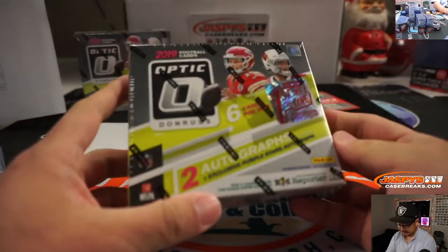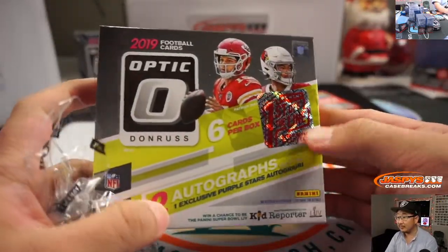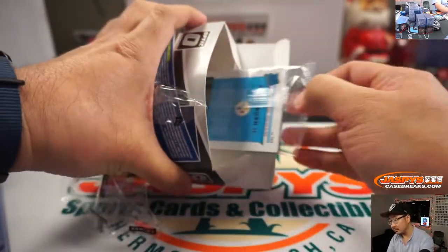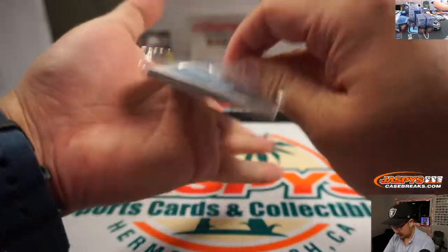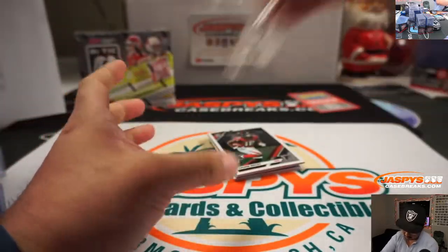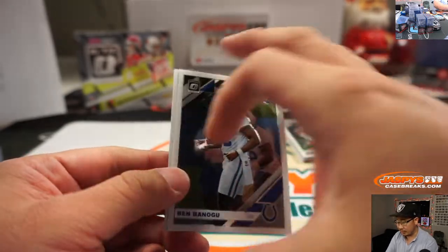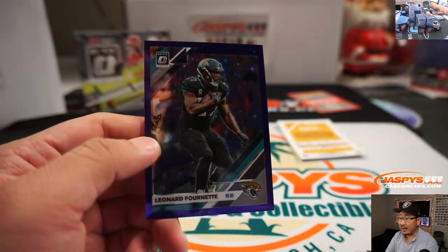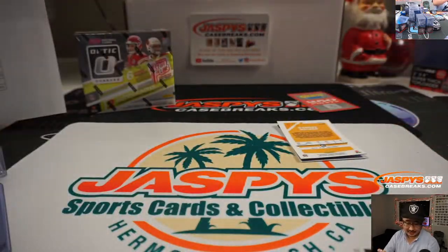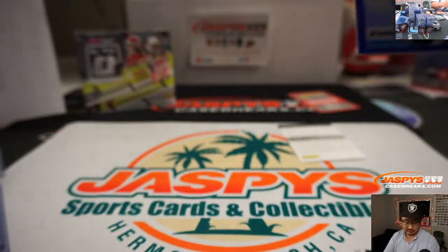And the last bits here — Optic Football First Off the Line. Auto and redemption. There's Ben Banigou, Devin Bush, Calvin Ridley. And we've got the purple stars right here — Leonard Fournette for the Jags, that goes to Colton. Ten out of twenty-five. First auto is DeAndre Walker for the Titans, Chris Parent.